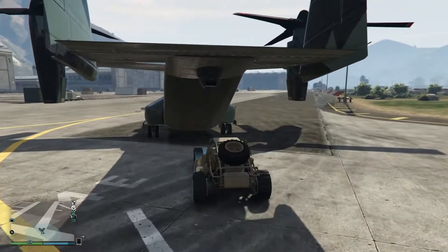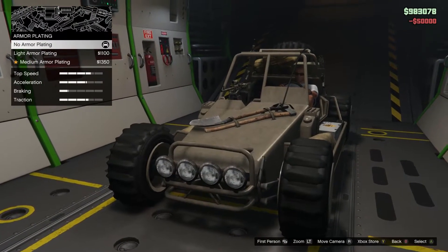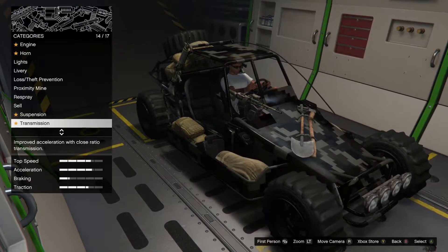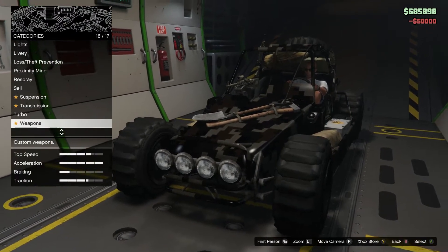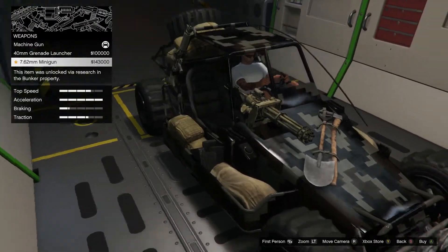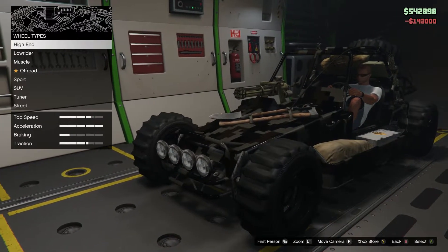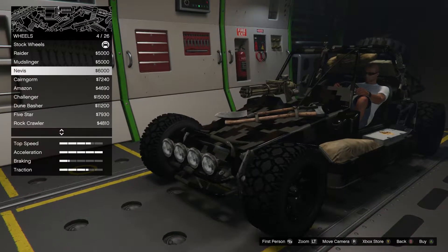Let's see what modifications we can do here, considering we have all of them unlocked. I'll go ahead, we'll do the armor since I'm going to be dropping this thing out of a plane. I shouldn't be lowering the suspension since I need all the suspension travel I can find. I'll do race transmission, I'll put a turbo on. Weapons — this is what I was interested in. We can change it to a grenade launcher or to a massive minigun. Yeah, let's do that. It just sucks that I have to let somebody else use it or bring the car to a complete stop.